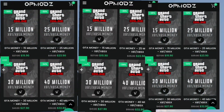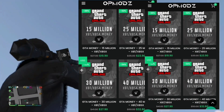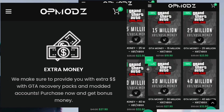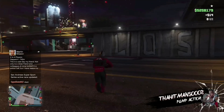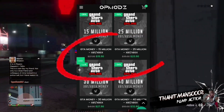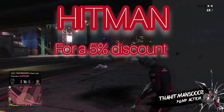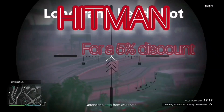Also know that whenever you purchase a modded money account from OPMods, your account will be provided with extra money on top of your purchase. How cool is that? In whatever modded account package you decide to purchase, make sure to use 'Hitman' at checkout for a 5% discount on your order. The links will be in the description down below.